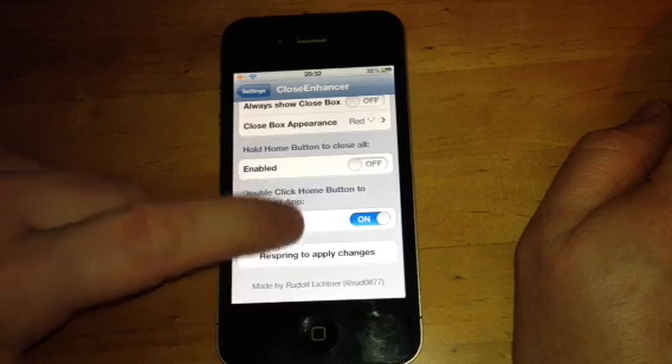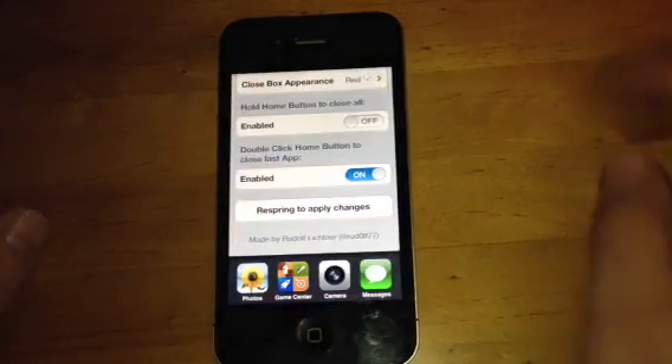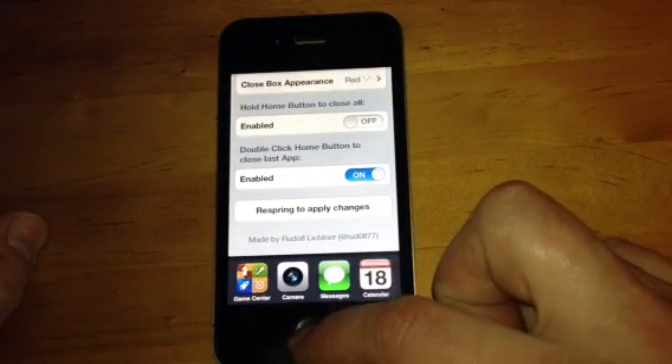At the minute, we have Double Click Home Button to Close Last App. After you've done all the changes, you click Respring. Double click, delete, delete.